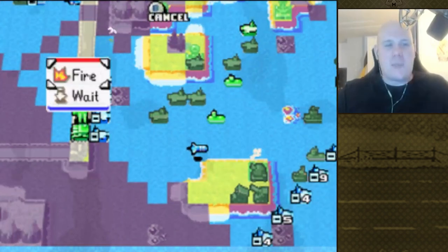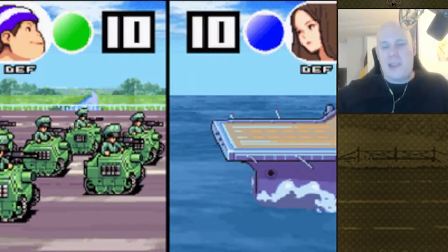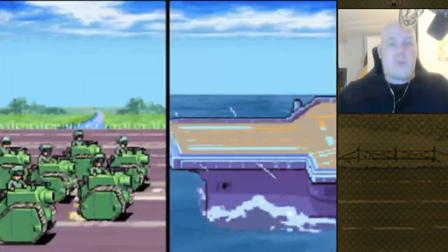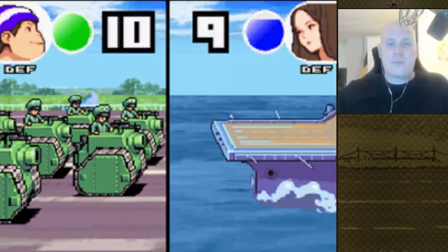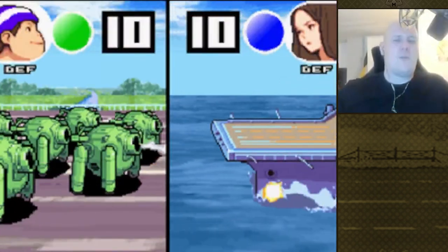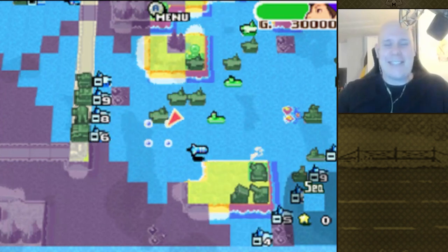Let's take a look at how ground units perform against the carrier. The tank deals 1% base damage, so even with luck damage you're not going to see a whole lot there. Medium tanks do 10% damage to carriers, and neo tanks deal 15%. So most tanks are not really going to hurt the carrier all that much. However, the mega tank actually does a lot of damage — 45% — so the mega tank is so ridiculously overkill that it even deals significant damage to naval units, which is kind of interesting.